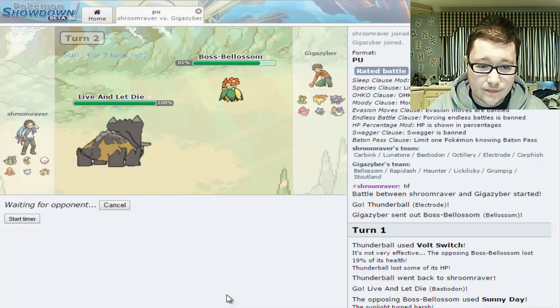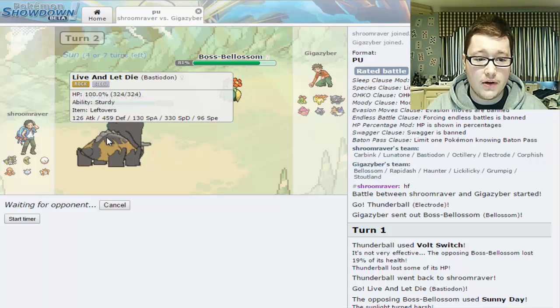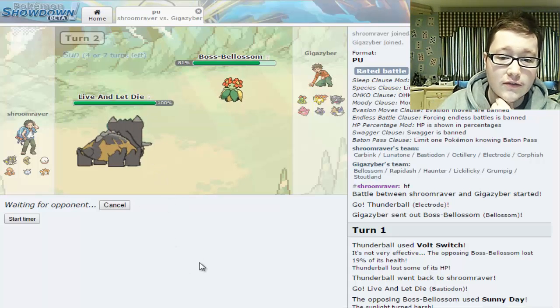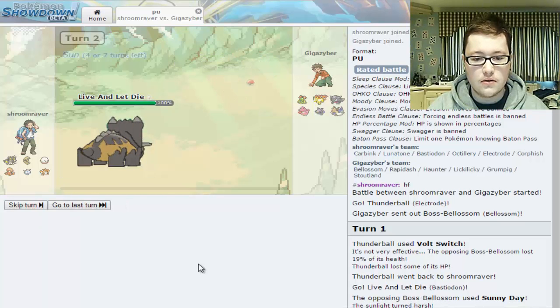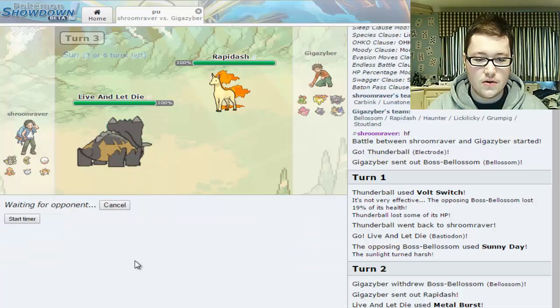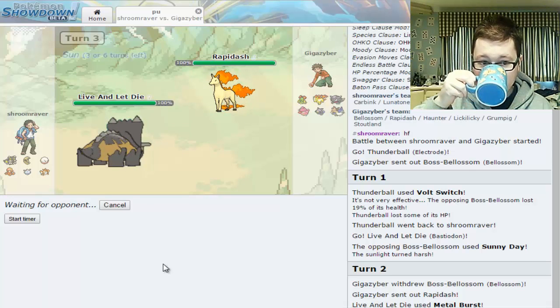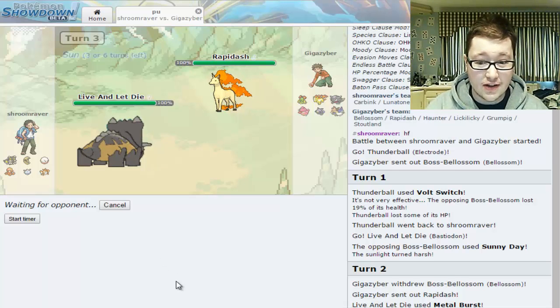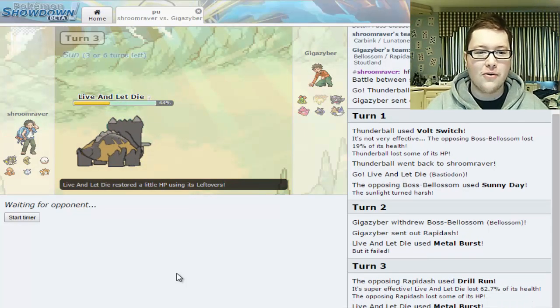I'm going to go for Metal Burst with Bastiodon and hope he goes for an attack — it would be nice to get rid of this Bellossom. The worst thing would be for him to go for Sleep Powder, but he looks like an offensive build. He goes into Rapidash — go for an attack if you want, but you are going to be destroyed. Metal Burst again. I can live the hit. And that is a dead Rapidash — nice and dead. Live and let die, that is how we roll with Bastiodon.